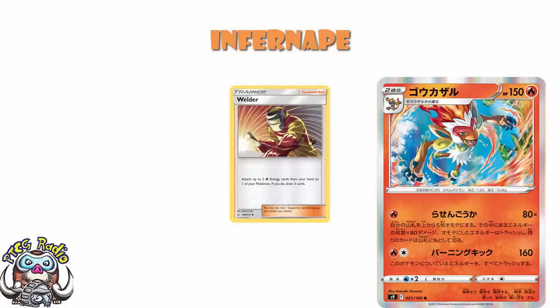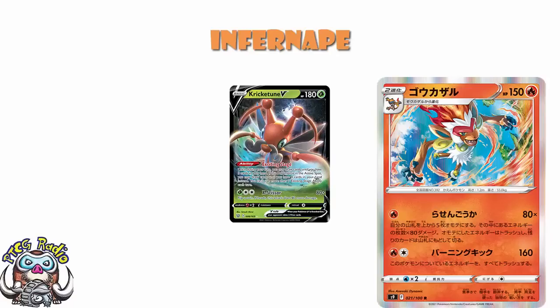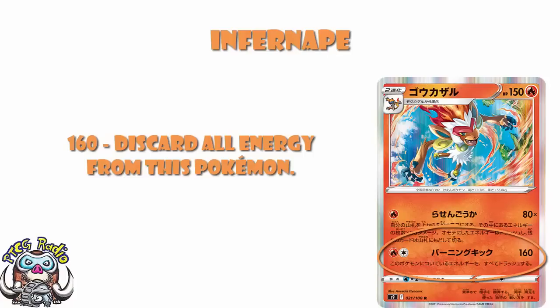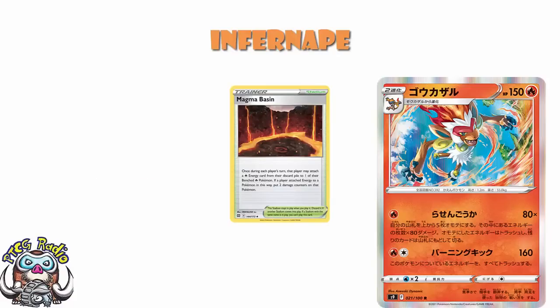You will actually end up getting Kricketune because of weakness, but you're not even getting Crobat V here, and if you're not even getting Crobat V, don't even come talk to me. If you're hitting for weakness, this is great, but do you really want to play a stage two fire Pokemon just in case you're hitting for weakness? Now, it is a fire Pokemon coming in Brilliant Stars, and in Brilliant Stars we do have Magma Basin. Magma Basin lets you attach a fire energy from your discard pile to one of your benched fire Pokemon, so you can get the energy on more easily, but you need to rely on the stadium, you've got to take two damage counters, discard all the energy, and you're not doing enough damage.